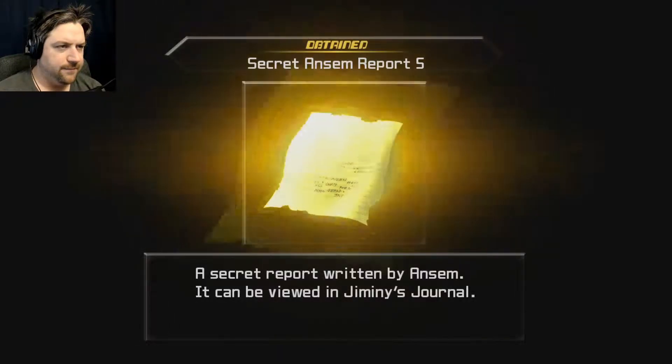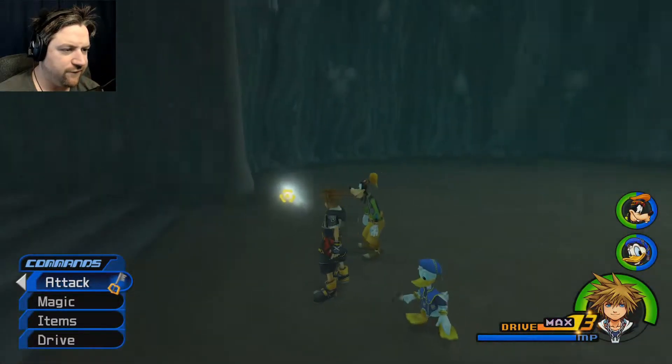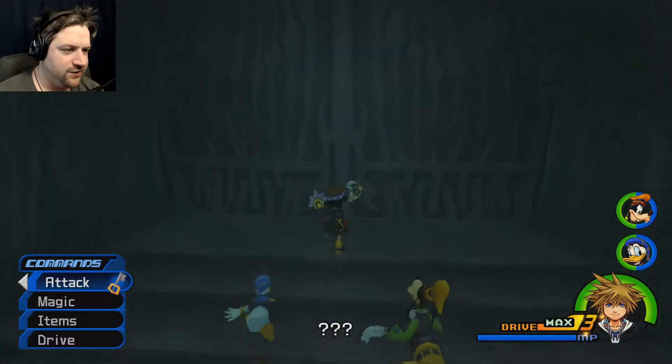Olympus Stone. Secret Ansem Report 5. And now that we've used the Olympus Stone, our Drive Bar is available — we can use Drive Forms. Yay! I wanted to jump up and down. Alright, let's go into here.